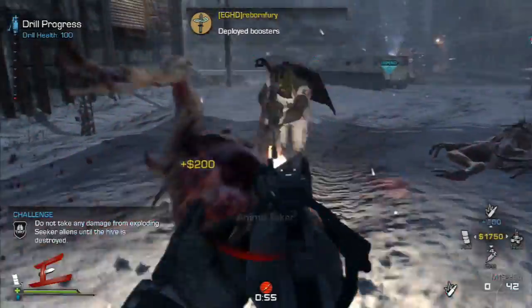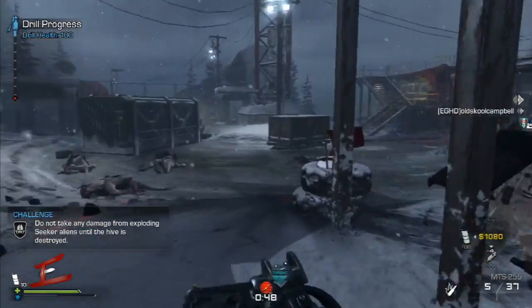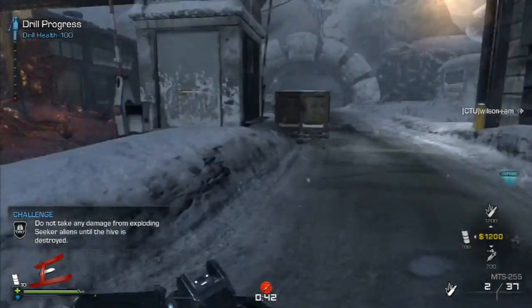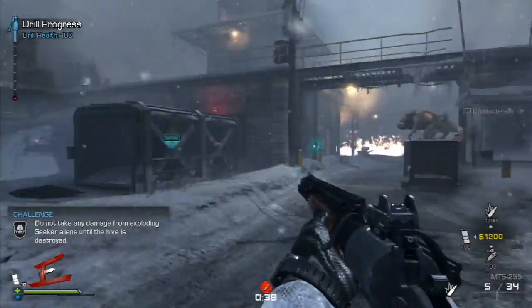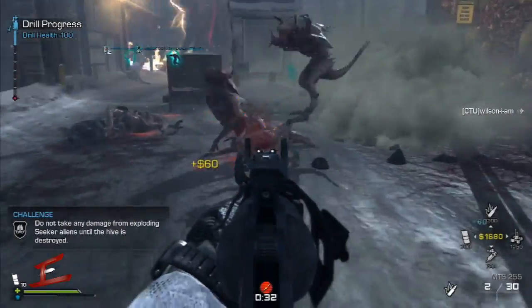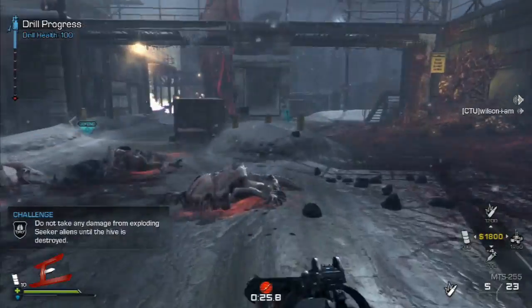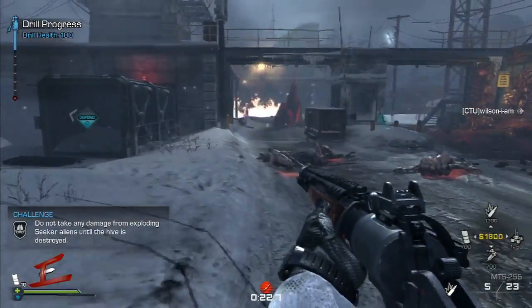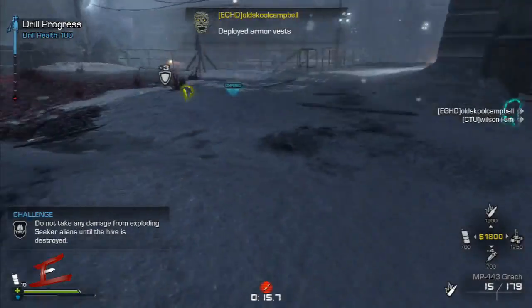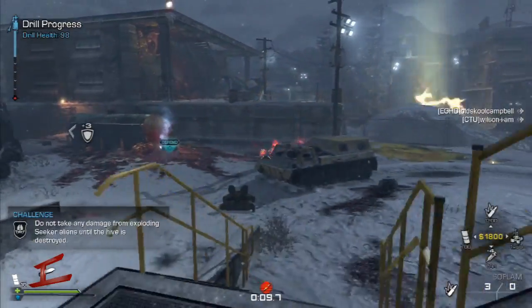Next challenge: don't take any damage from the exploding seekers — this one can be really difficult. Having a shield on your back helps because it blocks damage from behind, so always turn your back on them if you see them coming. My approach is to head to the opposite end of where they're falling so they all come at you in a group. You don't all want to be too close together as you'll block each other's vision.